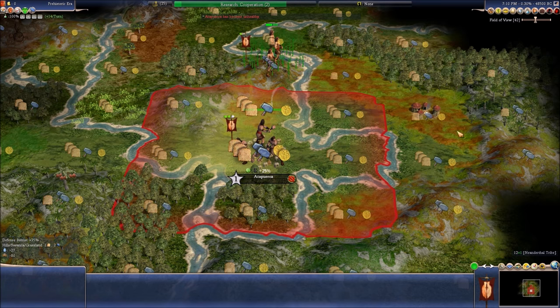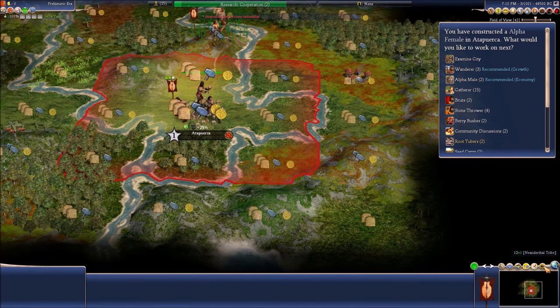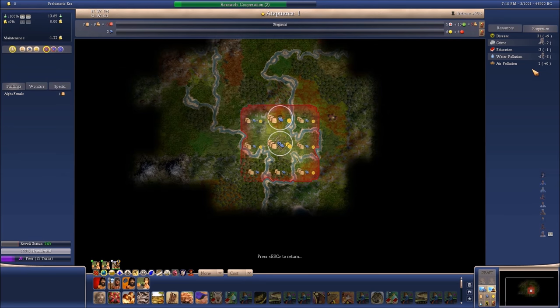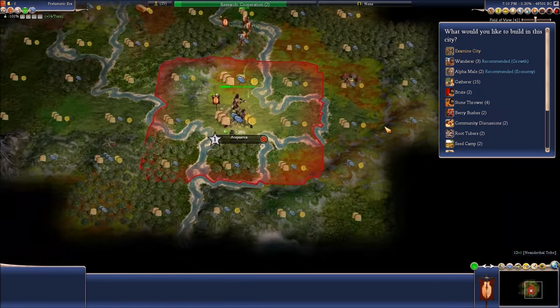We want cooperation next. I totally forgot to turn this on. Let's first examine the city — look at properties. Right now disease is at 31, increasing by nine per turn. That's bad. We also have crime, education, water pollution, and air pollution. Obviously you want education high and everything else as low as possible.